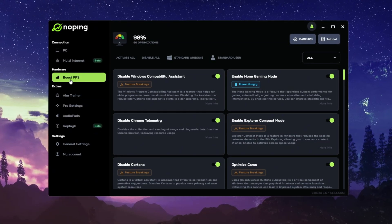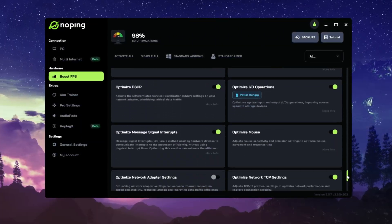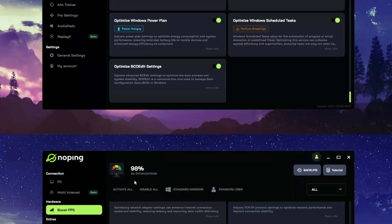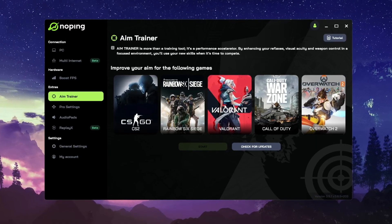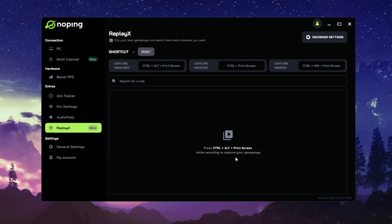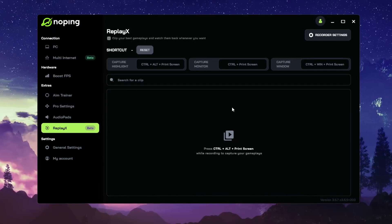Next, open the FPS Boost section and turn on all the recommended options, like Game Mode, disabling Windows bloat, and background apps. These tweaks can give you up to 50% more FPS. No Ping even has pro player settings and aim training — you can copy real Fortnite pro setups or practice your aim right inside the app. ReplayX in No Ping lets you capture, edit, and share your best Fortnite clips, built right into the app so you can record highlights instantly without needing extra software.